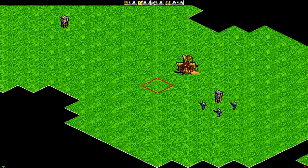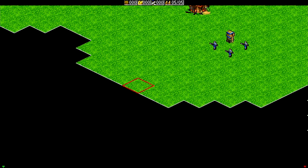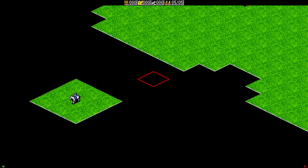We do have a guard tower here. We do have a mill as well as some soldiers, more guard towers, and what I assume is our HQ. And there's also a knight here.